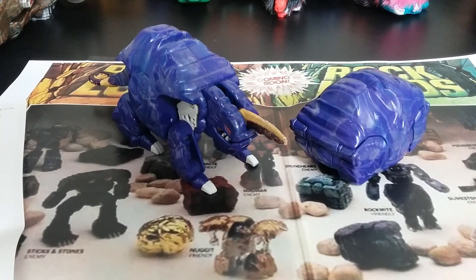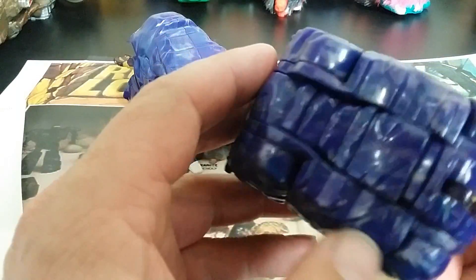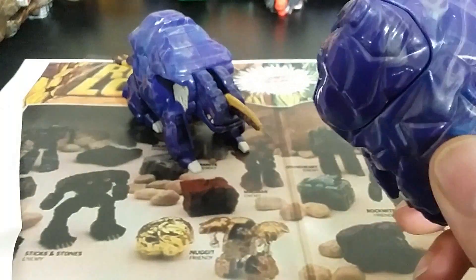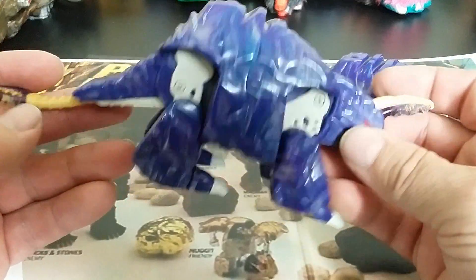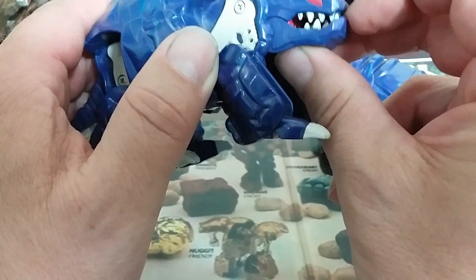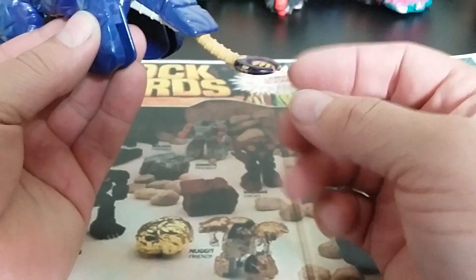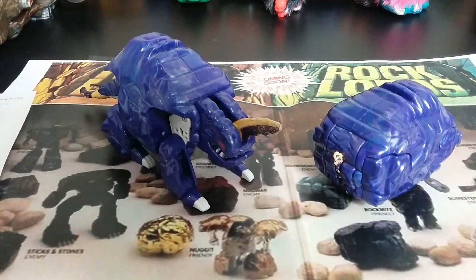Spikestone is the next Rockasaurus. It looks like he really didn't do a whole lot to transform — and he didn't. You definitely don't need instructions for these; they just kind of do themselves. These Rockasauruses are very intuitive and simplistic, but when done in both modes they look kind of good — it looks like a convincing rock and a convincing Spikestone. He's got some bone detail, his mouth opens a little, and he has a spiky saw-like piece and a spiky tail. Mine's in rough shape. Still a very affordable piece for your collection.